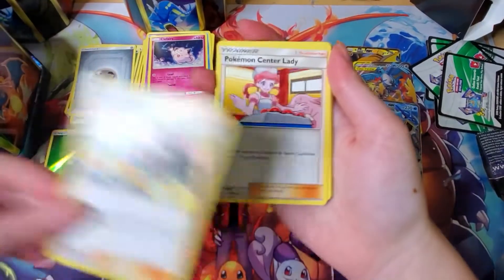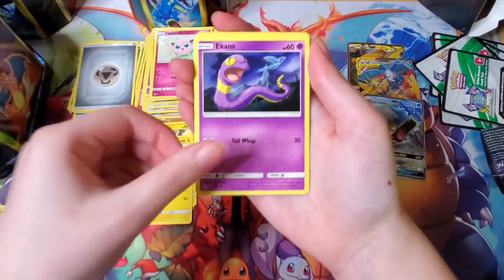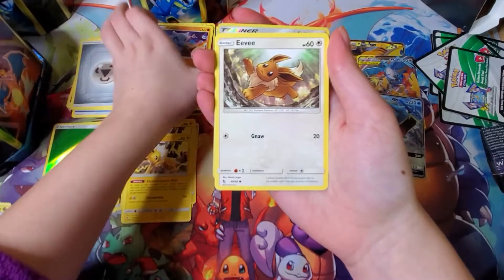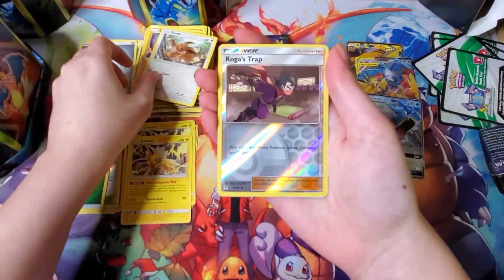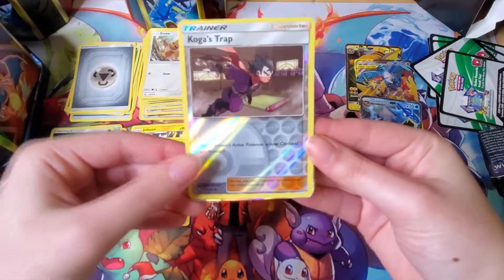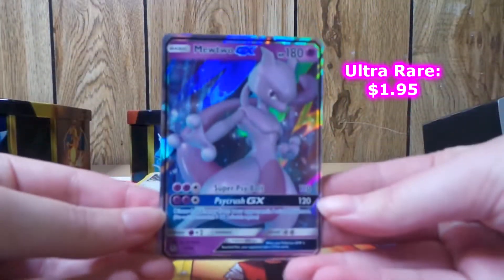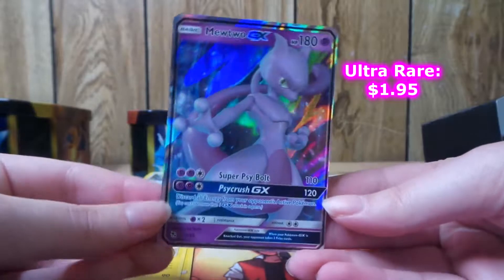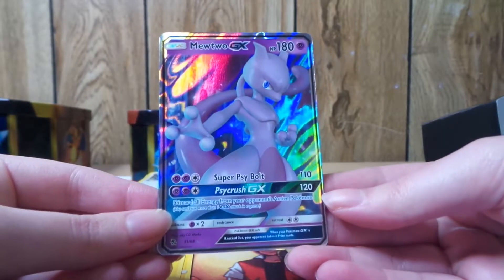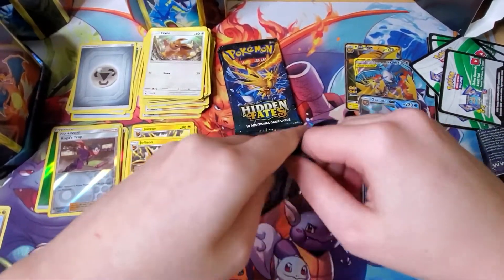Steel energy, Sabrina's Suggestion, Nurse Joy, Metapod, Jigglypuff, Ekans, Geodude, Cubone, Eevee, and a reverse holo Koga's Trap. And then — a Mewtwo GX! Look at that — that is sick! This tin is doing a lot of work. I ain't gonna complain with that. On to the next pack.